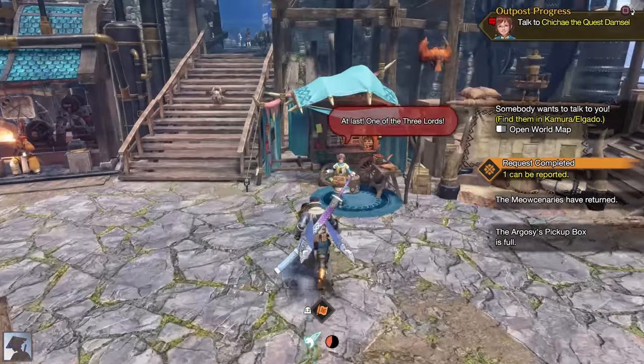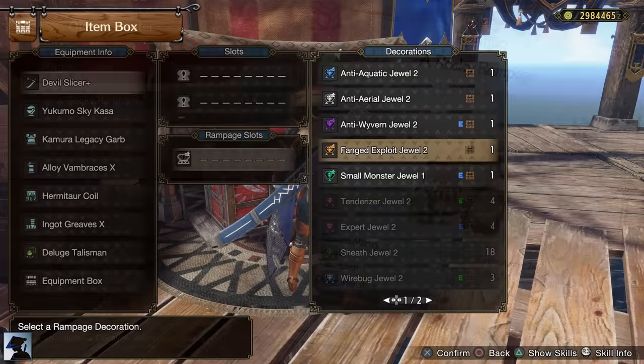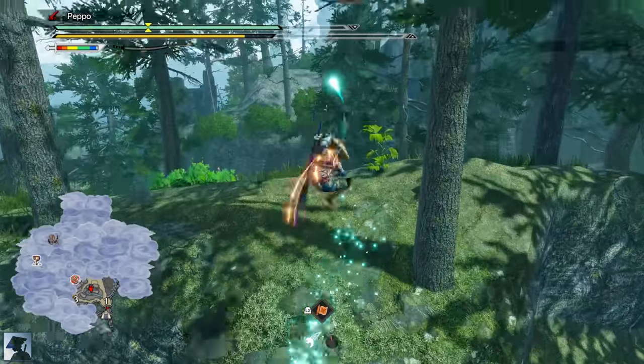After completing two key quests, you will unlock the Urgent Quest to reach Master Rank 3, and this time you have to face the new monster Garangolm. You can either use the Rathian Longsword or the Devil Slicer Plus, and don't forget to use the Fang Exploit Jewel in the Rampage slot.